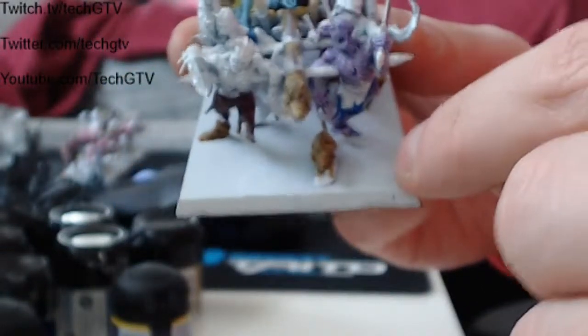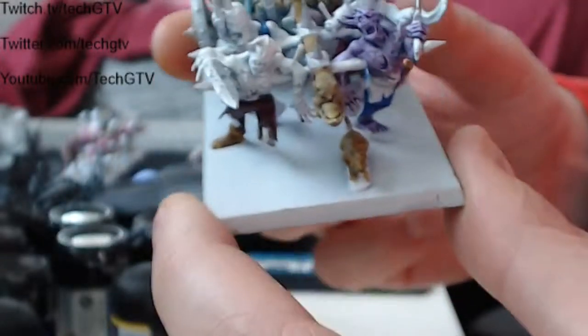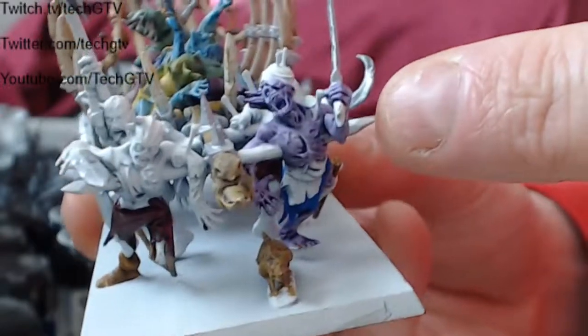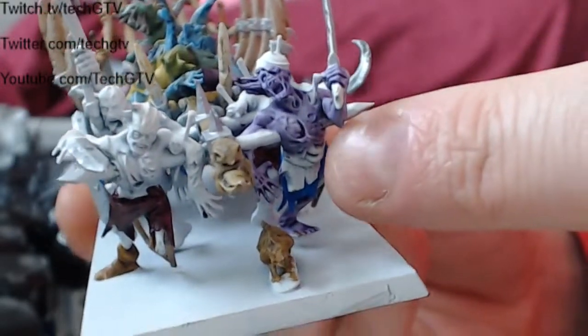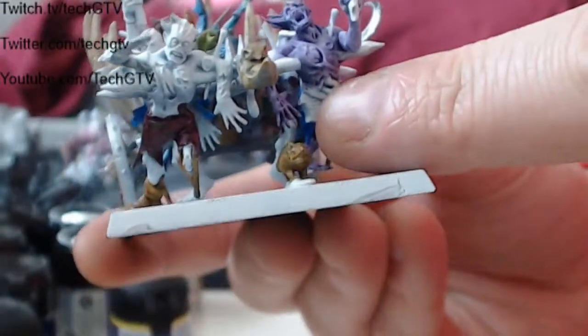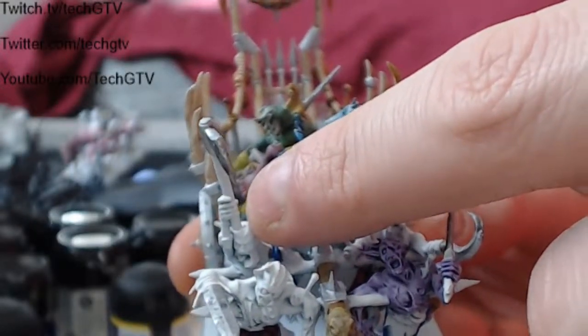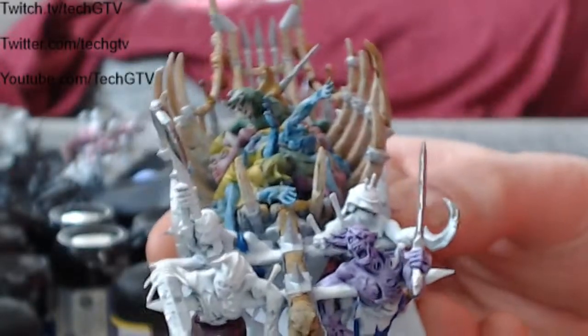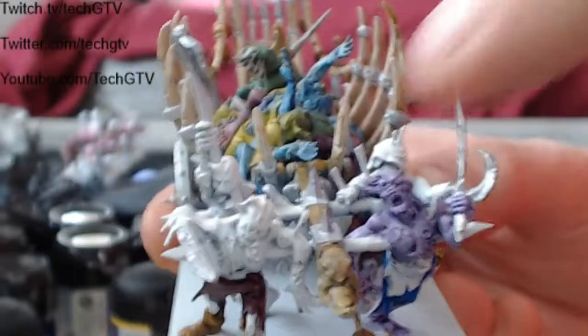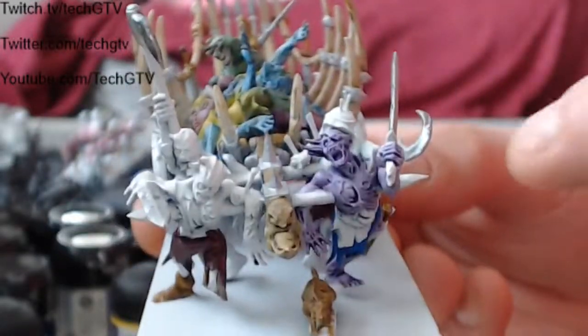I want to show everybody how I start a model: I added the colors for the clothes, I added the flesh color I wanted, the chain will be next, then I'll make sure the sword is completely colored — then base colors are done. I'll do the same with the remaining models, and once those are done I'll start highlighting all four and show you exactly what the shadowing and highlighting process is about.